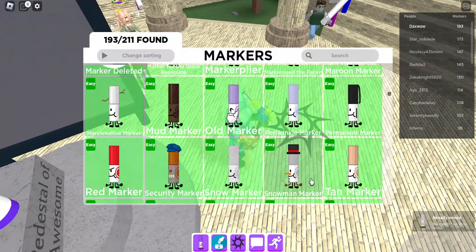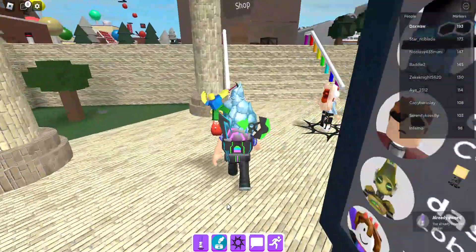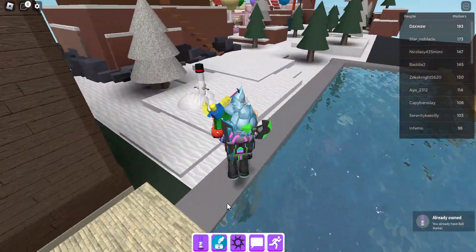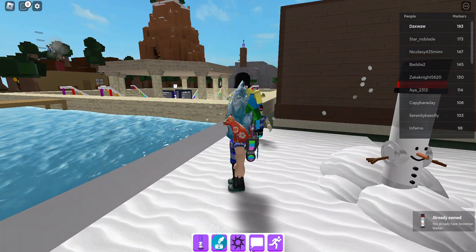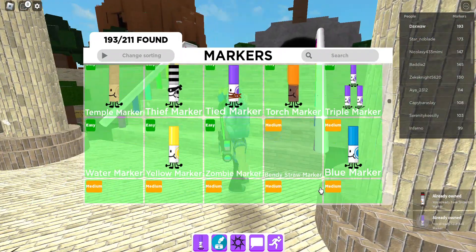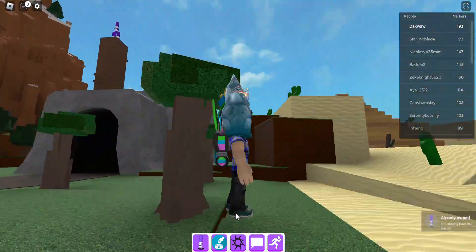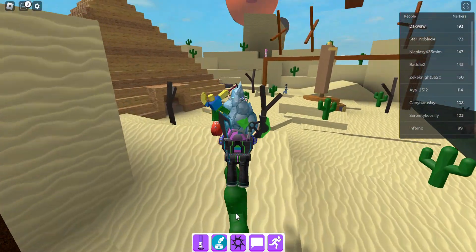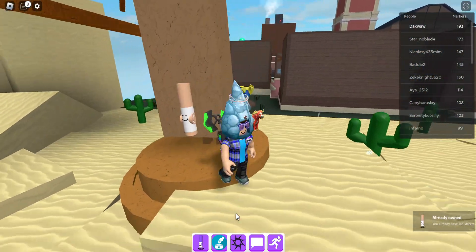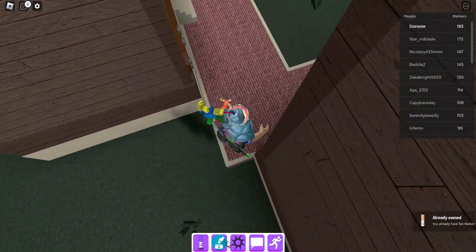The next marker is the snowman marker. You also want to go to the snow biome for this one, and there is the snowman marker. Last but not least, we have the tan marker — right behind the statue — and boom, the tan marker!